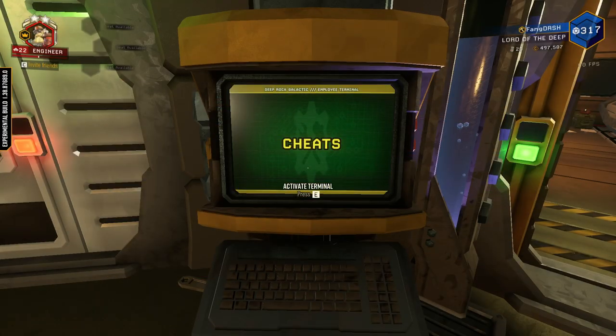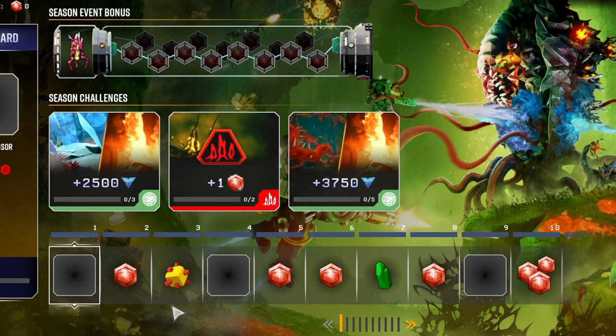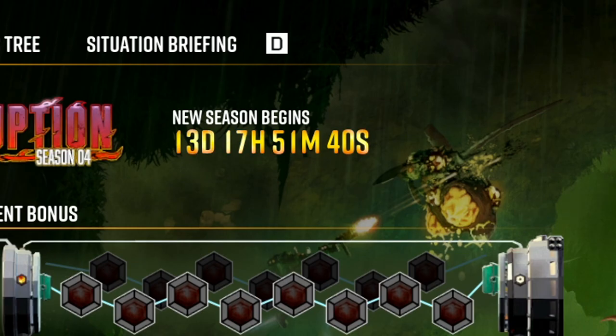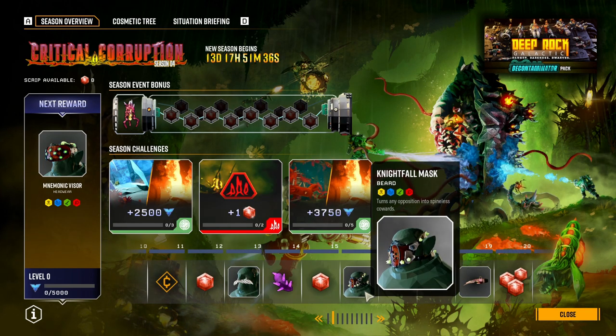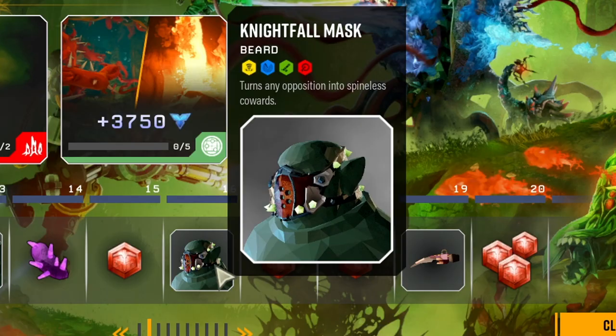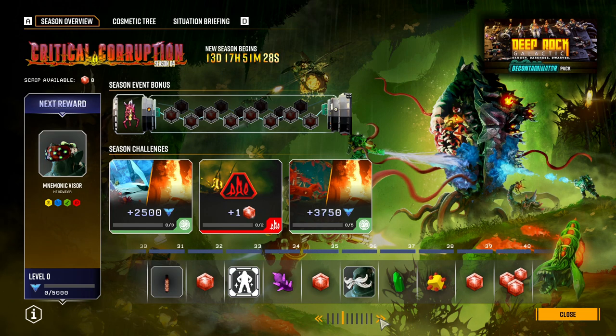Should I just unlock all stuff? It's in 13 days. Yeah, so all the cool stuff — so yeah I know, it's a better look at everything. Oh that's a cool mask. The Nightfall mask is what that's called. I'll just unlock all the rewards.